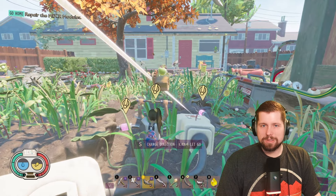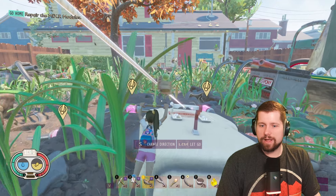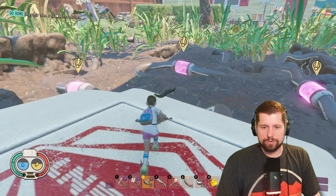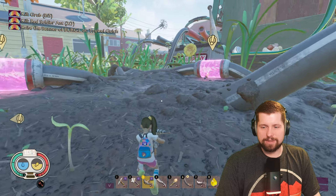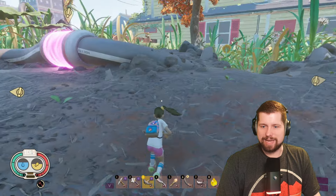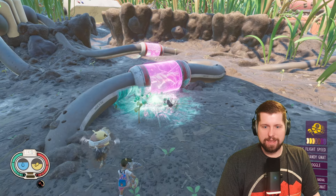If it is the first time you're playing Grounded and this is your first final defense, you need to fail first no matter what you do. You always have to fail. You have to kill these bugs that are attacking the mixer modules.